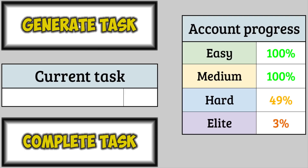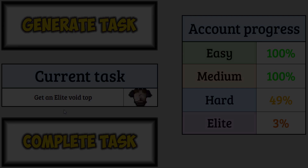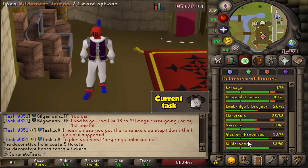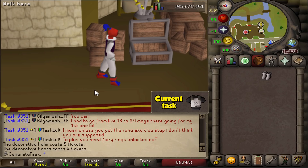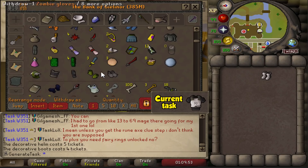No champion scroll — it's the Elite Void Top. We do have the Western Provinces Hard Diary completed already, so all we have to do is head over to Pest Control, play some games, and get that elite void top. That's pretty decent — not too bad at all. Let's get it going. It looks like it's only 200 points to upgrade each item, so we'll only have to get 200 commendation points — that won't take too long at all.